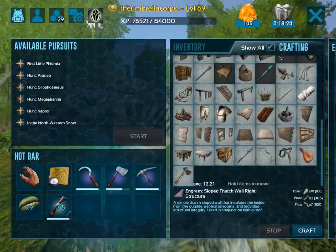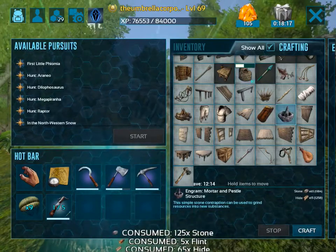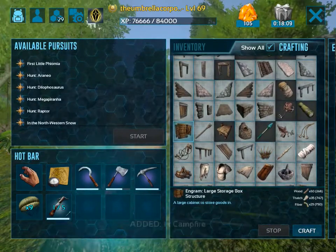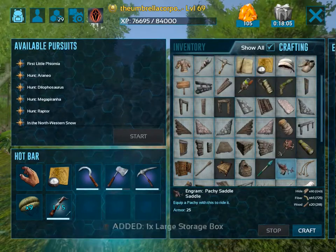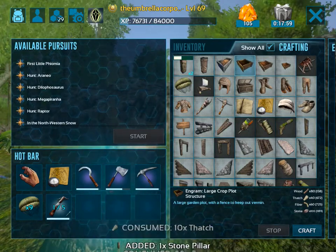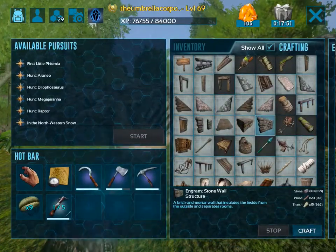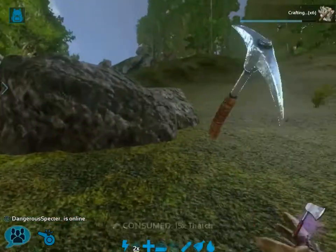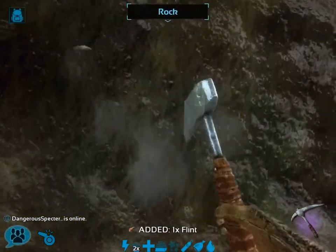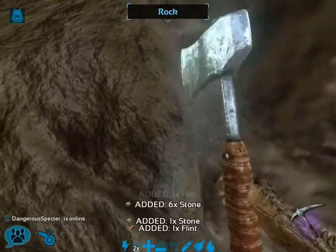What I want to get now is a bed, a furnace, mortar and pestle, campfire, one of these large storage boxes, some pillars, a large crop plot. Now I want to focus primarily on stone walls. I'll also be showing you in another video how to go about planting the plant X seed.